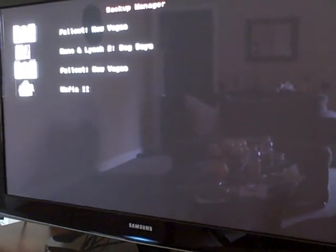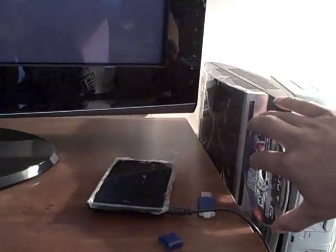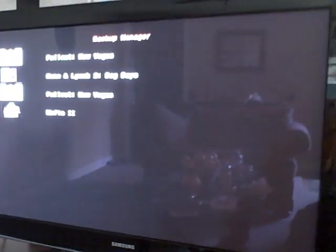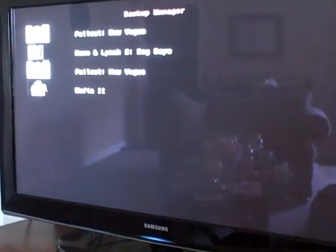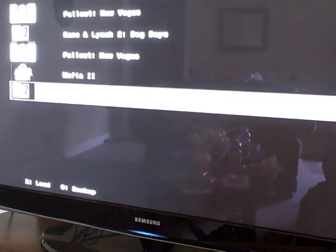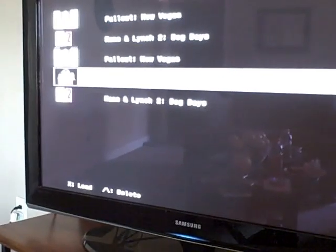These are the games I've saved so far to the external — games that I own. I put in Kane and Lynch 2 to help boot. This is where the problem is. Let's try to load Mafia 2 from the external.